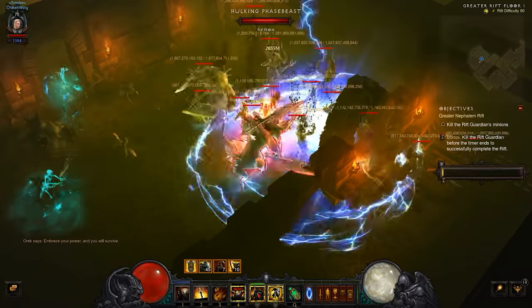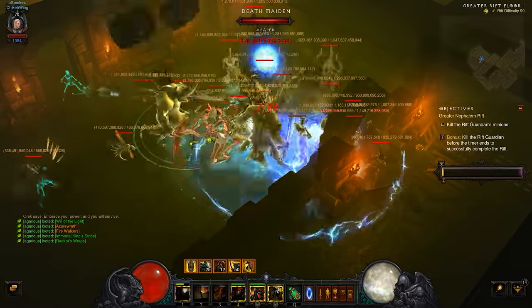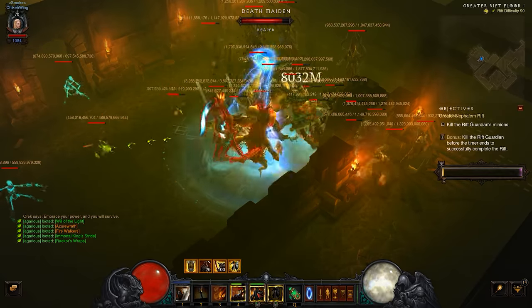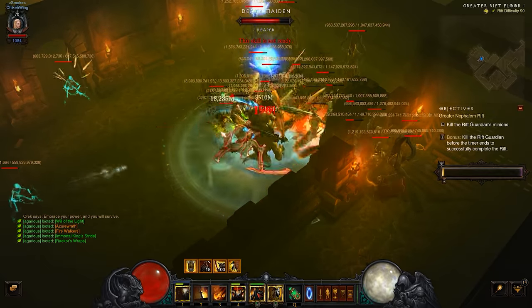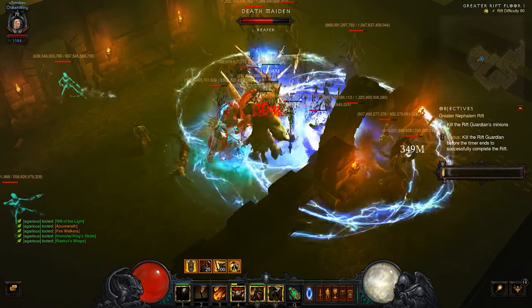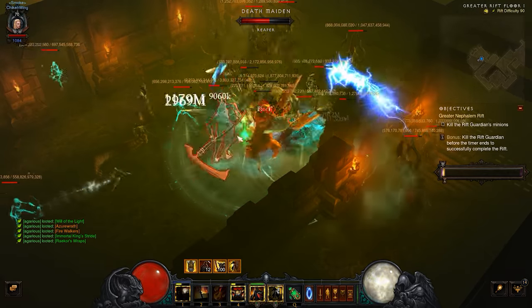Hi guys, Wingborn here once again, and I have a new Thorns build that I'm trying for the Crusader, and I'm actually very much enjoying it. It's a different change from the six-piece Invoker set, so let me show you how it works, give you little details, the pros, cons, and how to hunt greater rifts with this build.